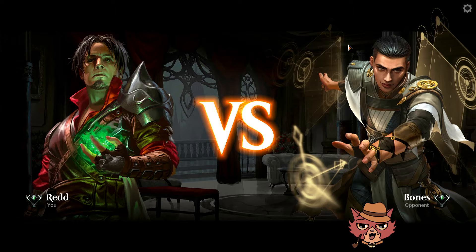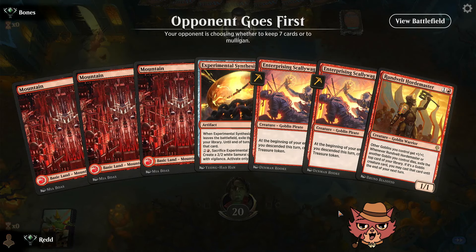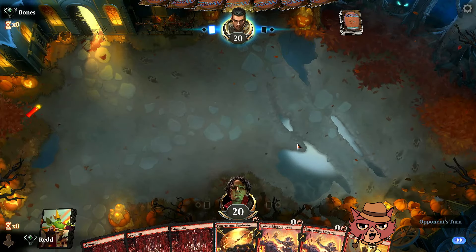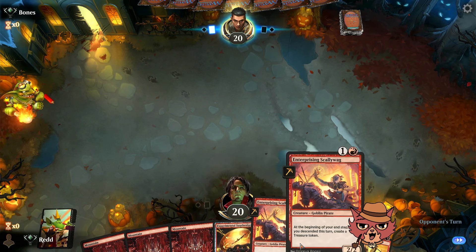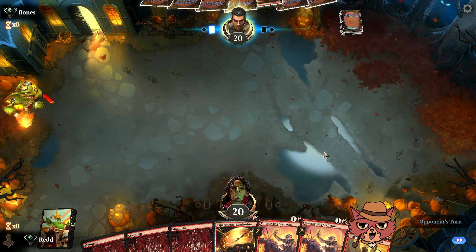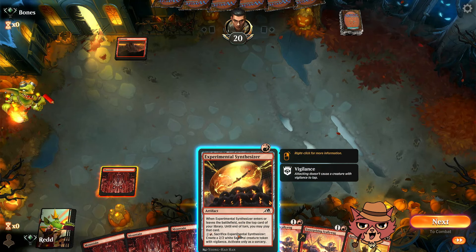Game two. We have an artifact in hand. We're on the draw so we might see something else on turn one — we have so many one-drops. The synthesizer isn't necessarily something we want to do turn two when we have Scallywag to set up. It's an awkward hand but I don't think it was a mulligan. I'm going to try to be patient about my synthesizer and not always use all our mana.